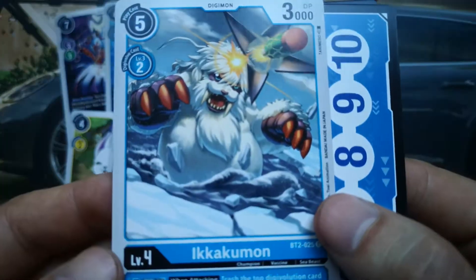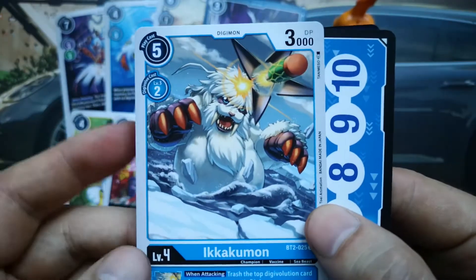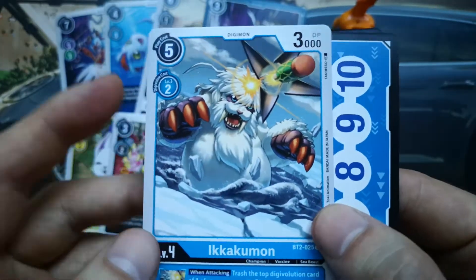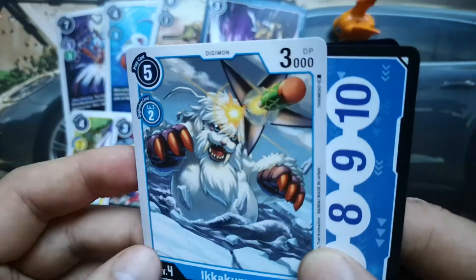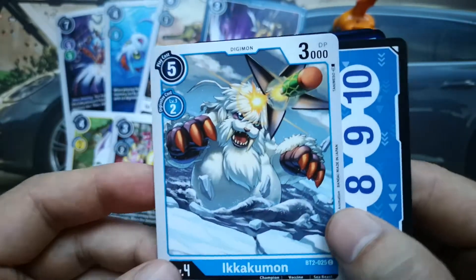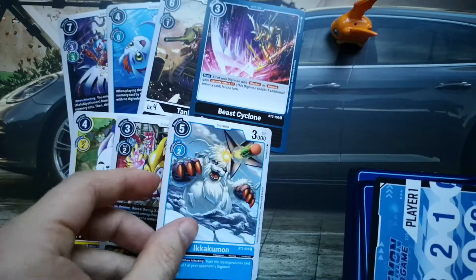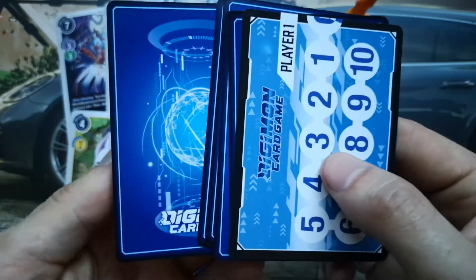Next up is Ikakamon, shooting a harpoon torpedo somewhere in the icy cold sea. Be careful not to fall in the ice — but he doesn't care because he's a swimming-type Digimon. He has a nice inherit effect there too.